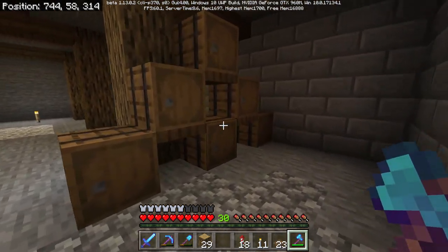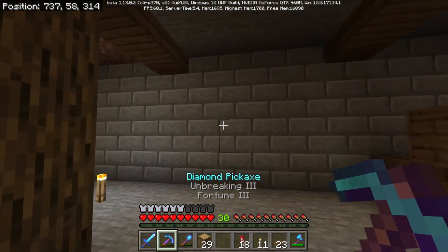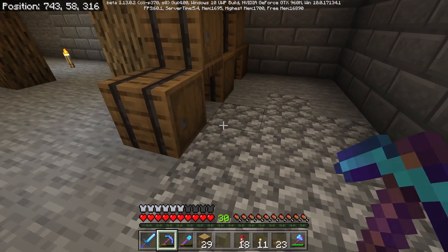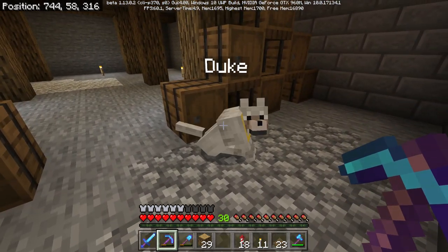This is the cellar so far. These are the barrels where I'm going to store wine and bottles. It's looking too clean right now, so I want to make it look worse. I'm going to add some cracked stone everywhere and mix up the floor with some cobblestone — I think that'll be good, right Duke?